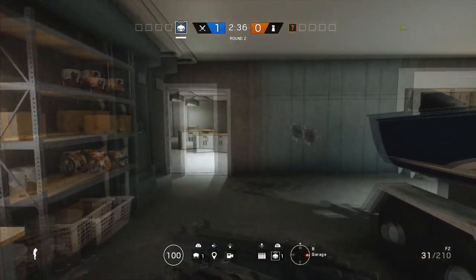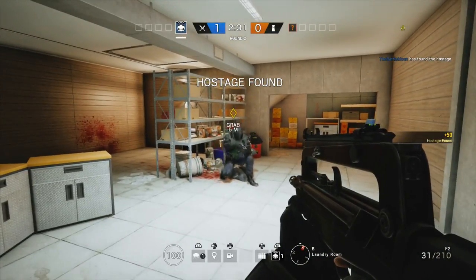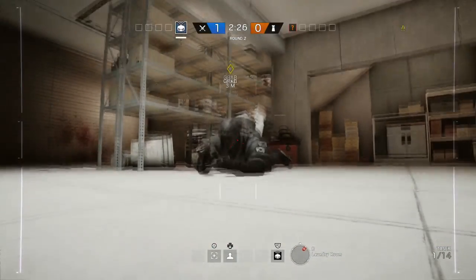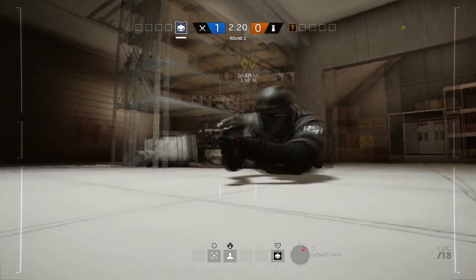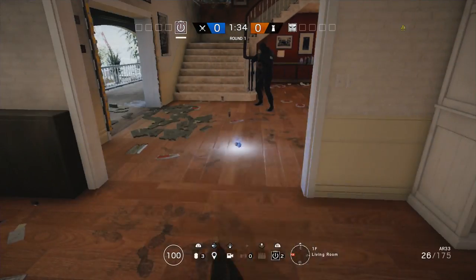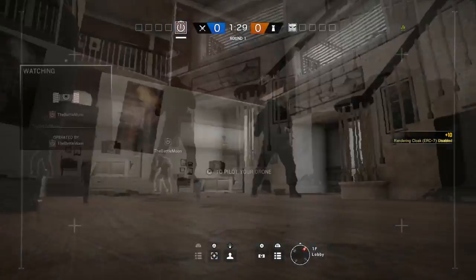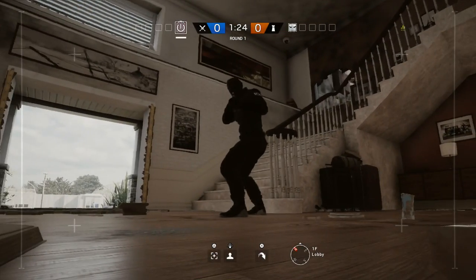Now let's get to the counters. Vigil has a few main counters: Twitch, Thatcher, IQ, and Jackal. Twitch can use her shock drone to shoot Vigil, which will deactivate his cloak and disable it for a few seconds. The same goes for Thatcher if his EMP grenade hits a cloaked Vigil. IQ can use her electronics detector to find and detect Vigil, but only if his cloak is active — if it's not active, her detector will not pick him up. Finally, Jackal: Vigil still leaves footprints, so Jackal can scan his prints and track Vigil for the entire attacking team to see, making it extremely hard for Vigil to flank.